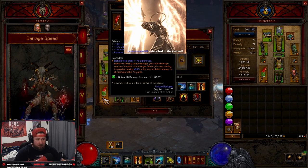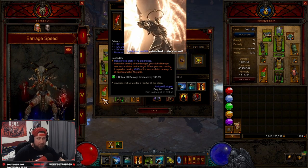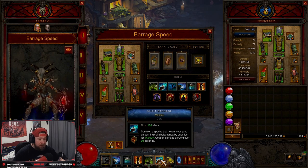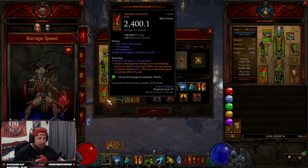The two main items of this build: we have The Barber — instead of dealing direct damage, your Spirit Barrage now accumulates on the target, and when you stop casting it explodes dealing a massive amount of damage. You can only have three Spirit Barrage Manitou spirits up at a time, so once you cast three we just zoom around until they fade away and cast another one.